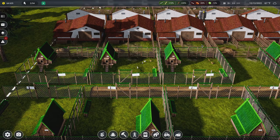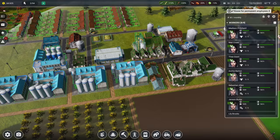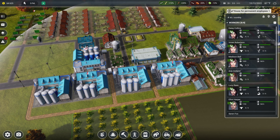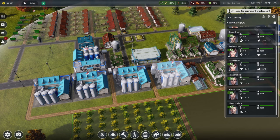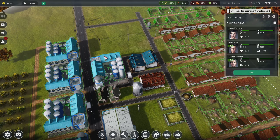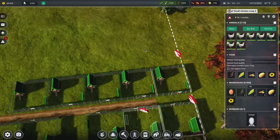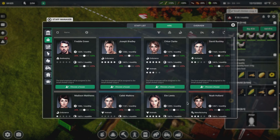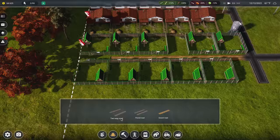I need to find a worker that's not currently assigned to anything. There are little icons over their faces and one of these guys isn't in any job. He's actually in this house but for some reason I can't assign him to that pen — that's strange, maybe it has to do with road connection. We'll just hire somebody else. We'll hire Ellen here and get her in there with organic feed for the chickens.